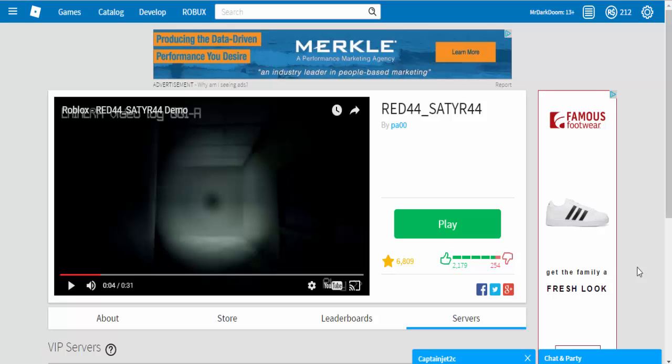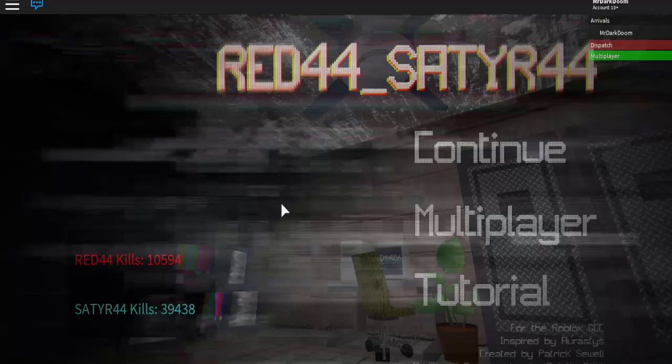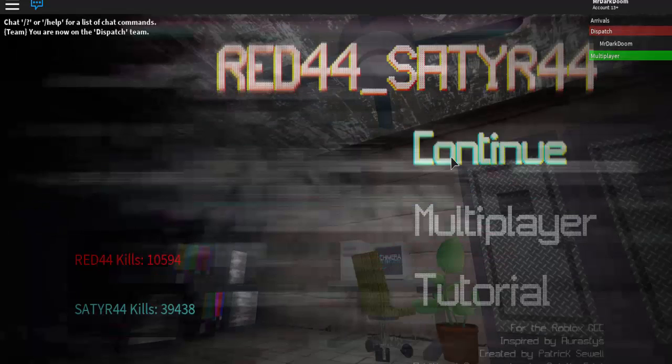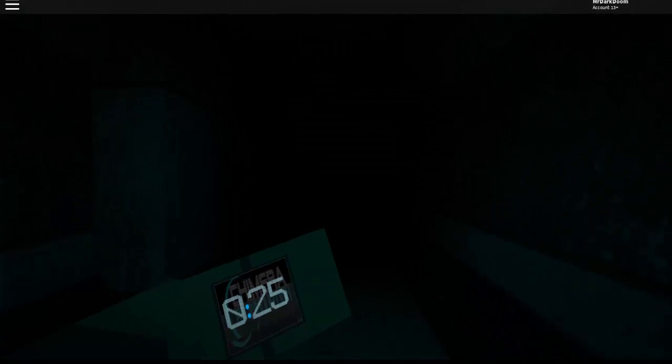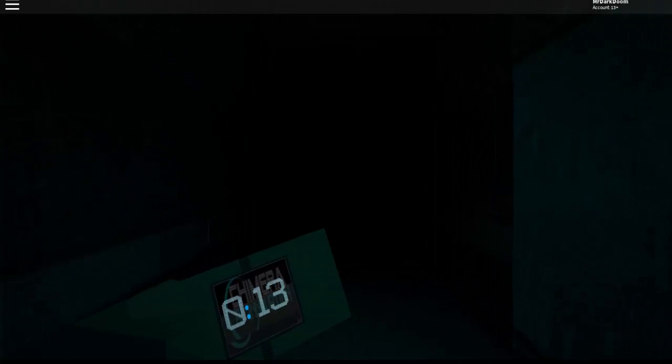Number four: this game is all about timing. Your mission is to get to the other side before the time runs out. When the time runs out, hide in the locker and wait for the time to reset. Once it resets you can get out and continue exploring. If the time runs out before you get to the locker, Satyr 44 will pop up and kill you. While exploring you might encounter Red 44, who will sit there until it sees you and then chase you and try to kill you. This game is really epic, really awesome and pretty freaky.